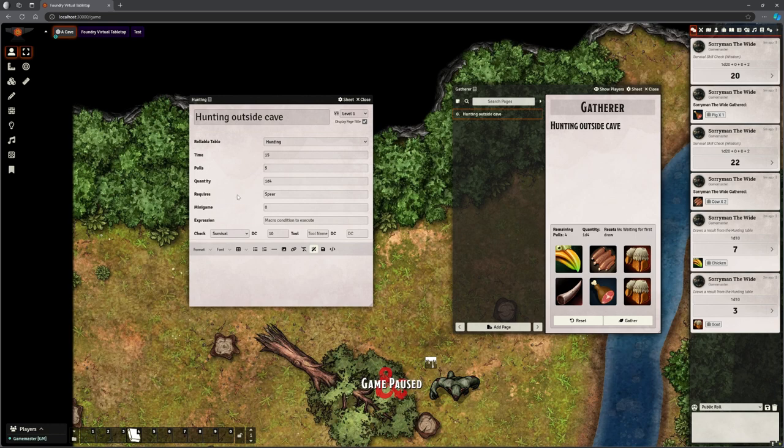You can define for this hunting spot what tool is needed. I've said you need a spear — we're hunting pigs, goats, cows. You can use a semicolon to add alternatives like 'bow' or 'longbow'. Any item you want, and of course you can create your own items. For a fishing spot you might require a fishing spear or fishing net — just create the item and make it a prerequisite.